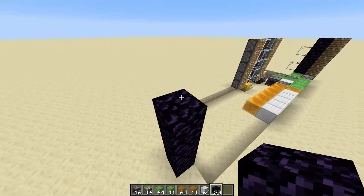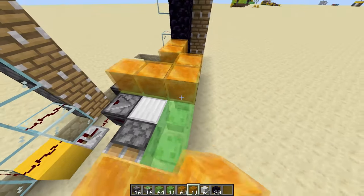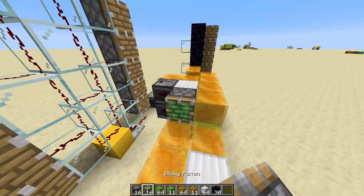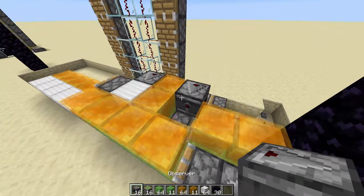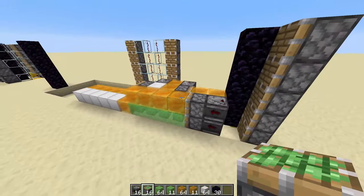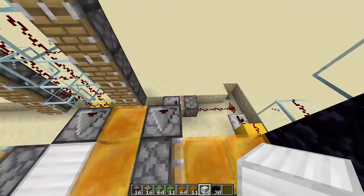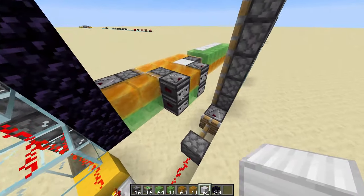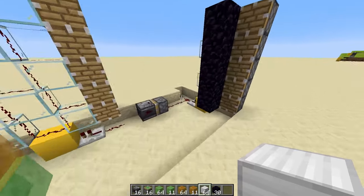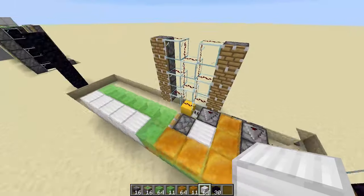Go ahead and place in your other four blocks, then start repeating the same process, just alternating the honey and slime blocks. Once you know what you're doing, this piston door is actually very, very easy to build and it takes no time at all. Place in the rest of the slime blocks and the rest of the door, then push the button again to make sure it's working as it should. You can see the door is working and returns properly.